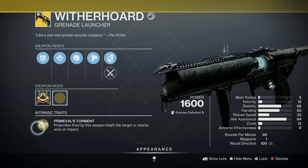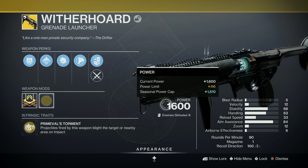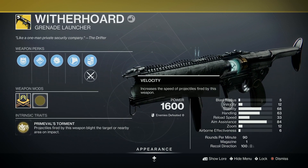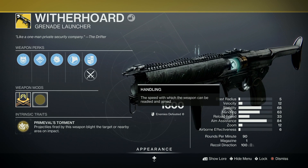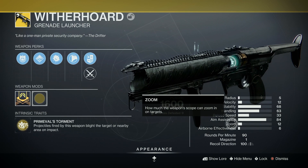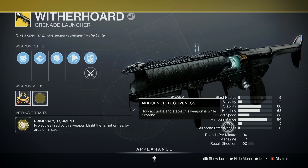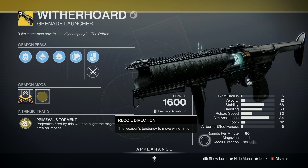Primeval's Torment: projectiles fired by this weapon blight the target or nearby area on impact. Blast radius of 5, velocity of 12, stability of 68, handling of 63, reload speed 33, aim assist is 84, zoom 12, airborne effectiveness 6. 90 rounds per minute, one in the magazine, recall direction 100.